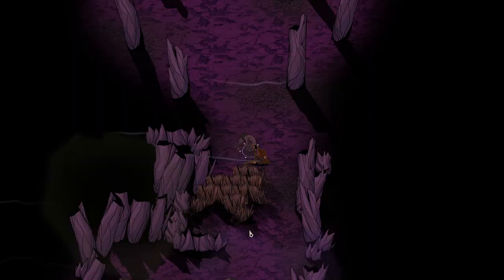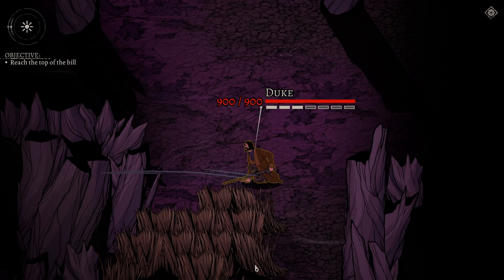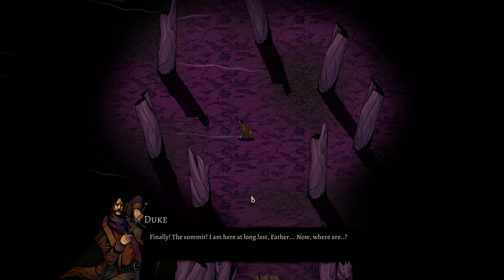Banishing allows you to destroy a downed enemy entirely so you don't need to worry about its HP. However, it drains three types of stamina and it's going to corrupt you a little bit. Regular attacking also corrupts you, so it's maybe not that bad. Have you managed him? Oh, my skin crawls — such rituals invoke the darkness too intimately for my liking. The deed is done and my destination is close at hand. I'm gonna run away now — keep in mind that this guy is Duke.